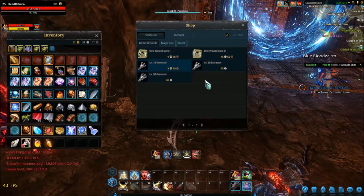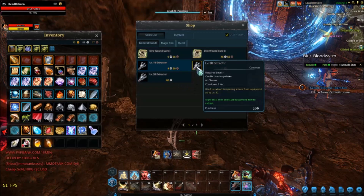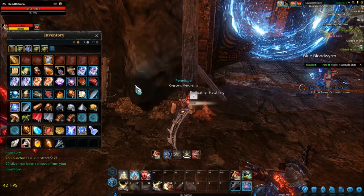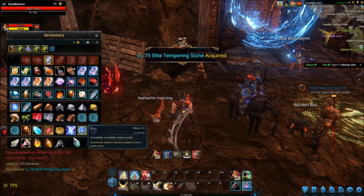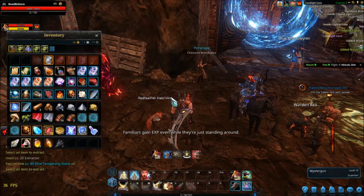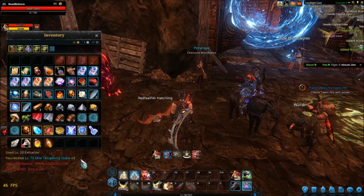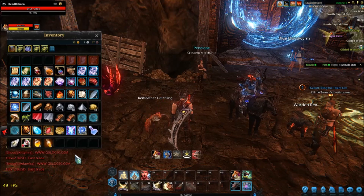I'm going to spend the money I got — and the good thing is the gear is level 15, so you only have to buy a level 20 extractor, not a level 30, saving yourself 40 silver. If we buy four, that uses all the money we got from the dungeon. Let's have a look at the grades: 75 elite, 80 elite, 85 elite, and 75 elite. So that was a minimum of level 75 tempering stones, which is really good. Like I said, it roughly goes from 60 to 85, so don't get annoyed if you get anything below that.